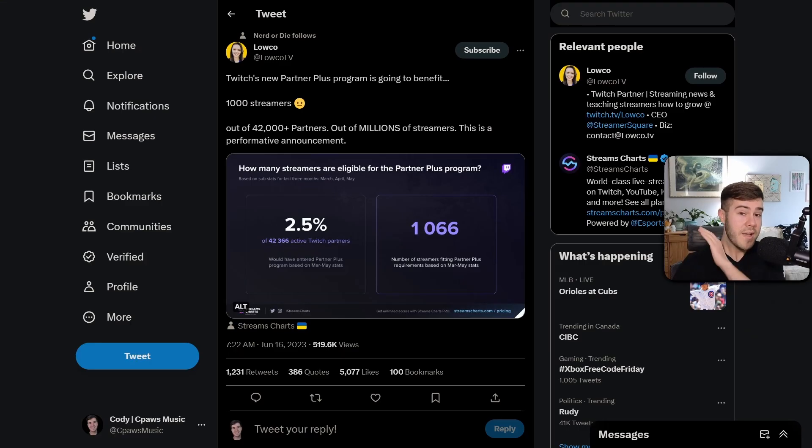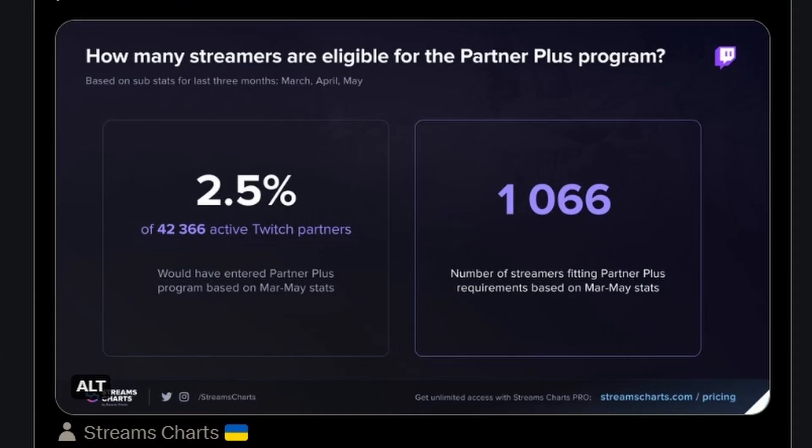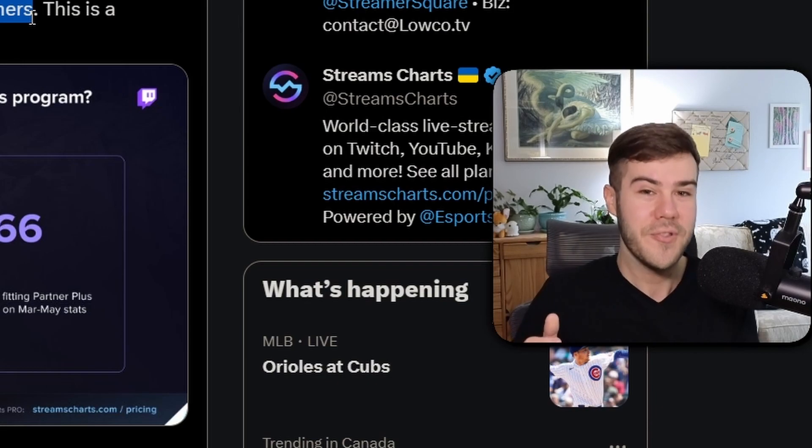After doing an extensive in-depth amount of research — not actually, I'm just using Twitter, which is probably the equivalent of citing Wikipedia as your sources in your college paper. But look at this tweet by Loco: Twitch's new Partner Plus program is going to benefit 1,000 streamers out of millions. There are only 42,000 plus partners and only 2.5% of those 42,000 active Twitch partners are eligible, which means only 1,066 partners are actually going to be eligible out of millions of streamers.